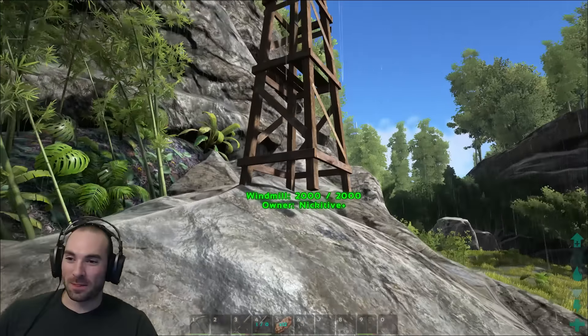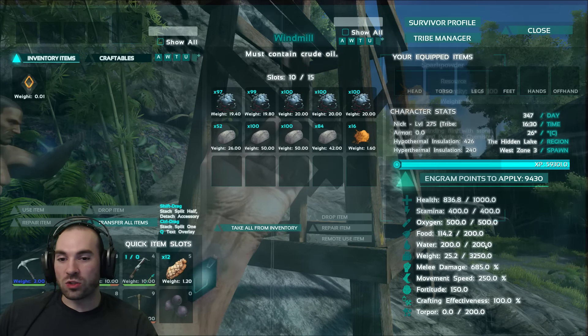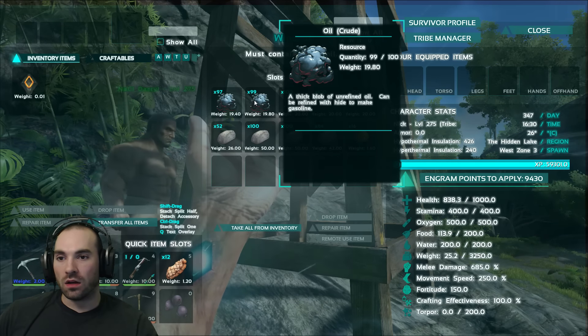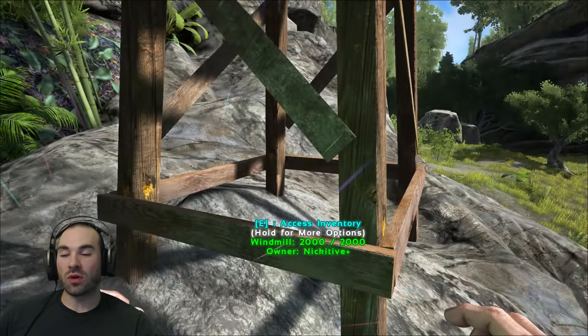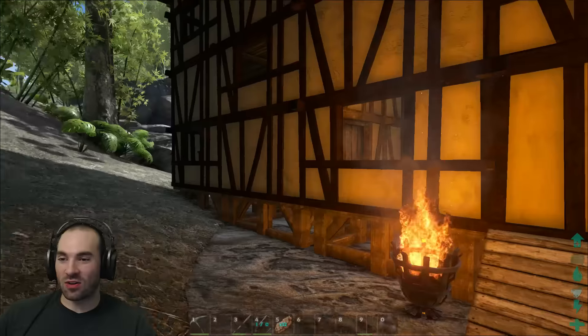So it functions like a mortar pestle a little? It does it automatically — you just put flint and stone in there. Is it powered by oil or something? Because you have oil in here. Okay, that makes sense — powered by oil. I'm liking it. Alright, let's check out your interior. This is going to be straight-up ARK Cribs today, because I'm really excited to look at this.